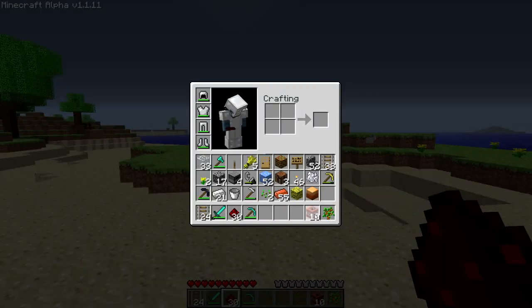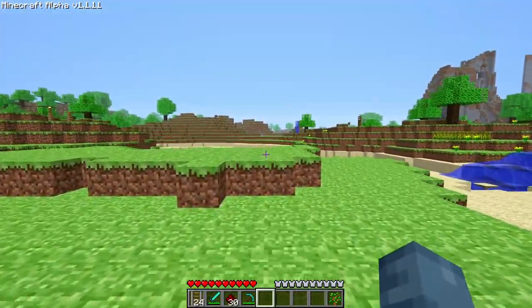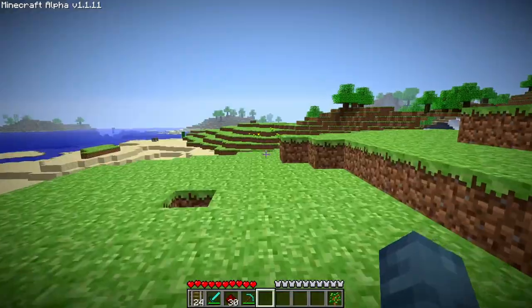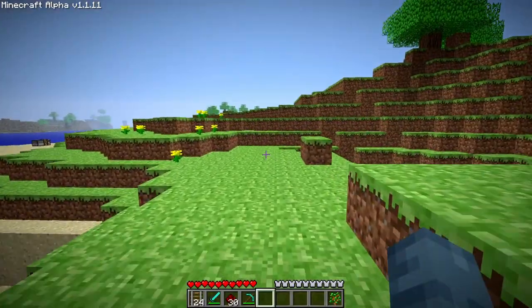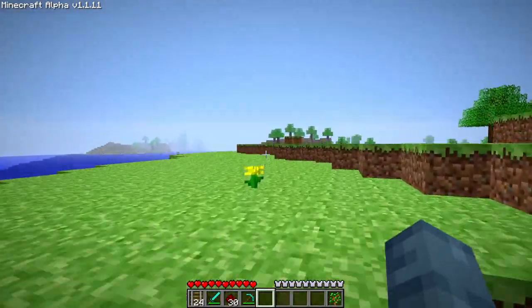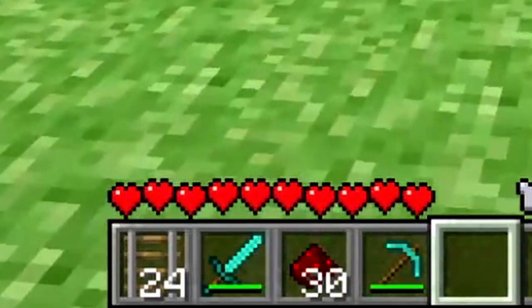Added shift clicking in inventory screens. Added a fatigue system to balance running in normal difficulty. Stamina is proportional to your current health. As you run, the edges of your screen will darken as you get more tired. Once exhausted you will not be able to run again until your stamina returns.